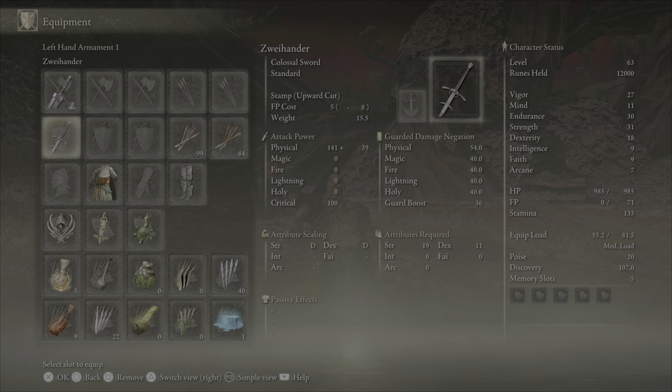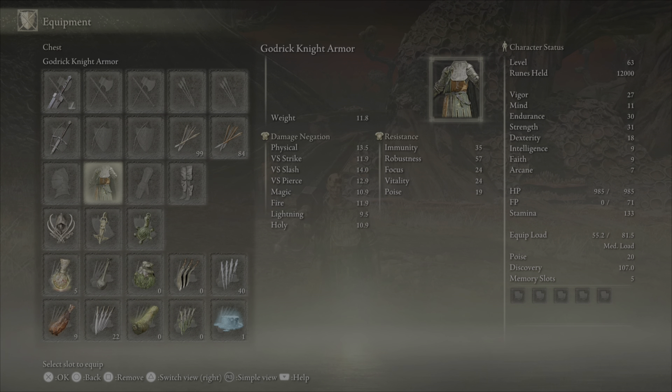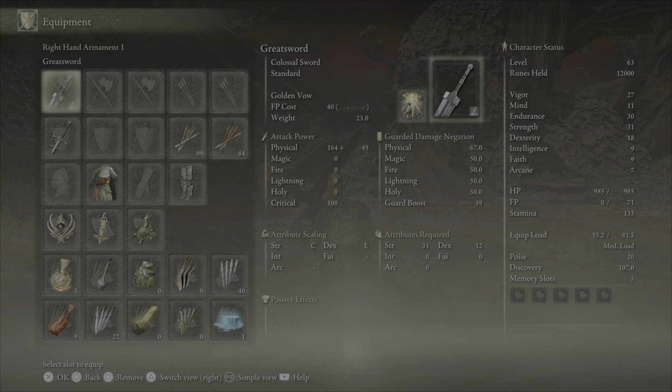I've changed my setup — I'm now running two colossal weapons. Currently it's the Xyhand and the Greatsword. I have killed one of the other story bosses, so I've now got three charms on the go, and I've included all that.